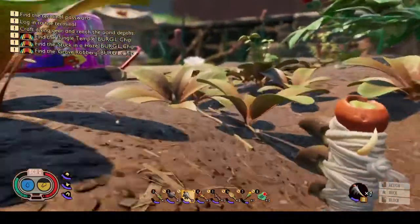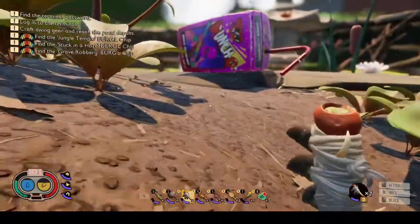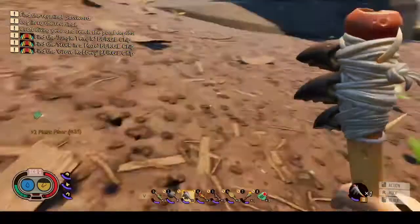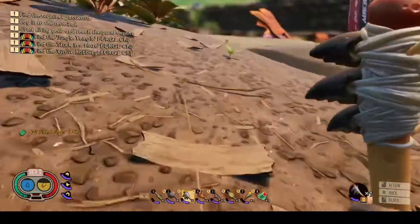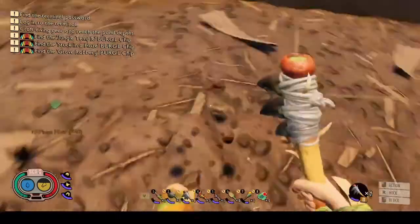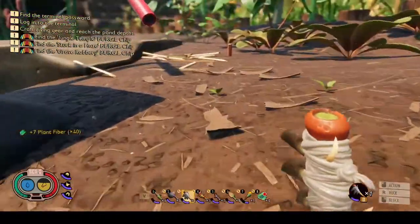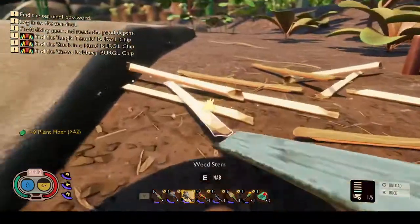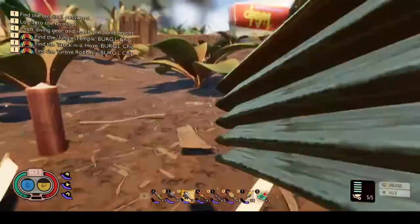We're going to finish this floor first, which we almost have — just a couple more runs and we will have the floor done, at least that floor. Might as well collect all of these because we're going to need them, and we're down here so why not. Okay, we've got lots more weed stems here.